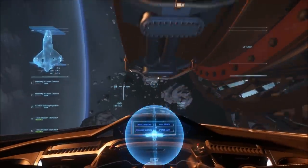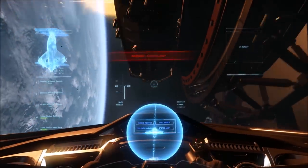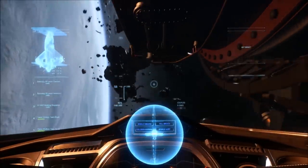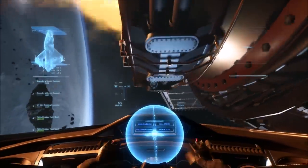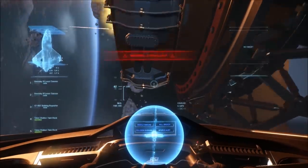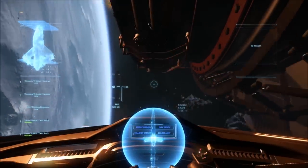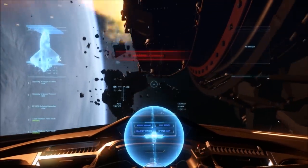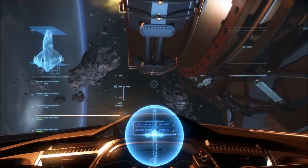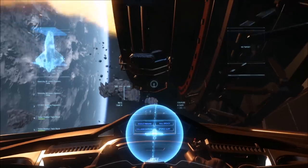Now when I turn comp stabs off, you will see I am drifting a little bit more, making me have to compensate for the turn even more. See how I'm making the turns — there's a little bit of a drift, now more so with comp stabs off.